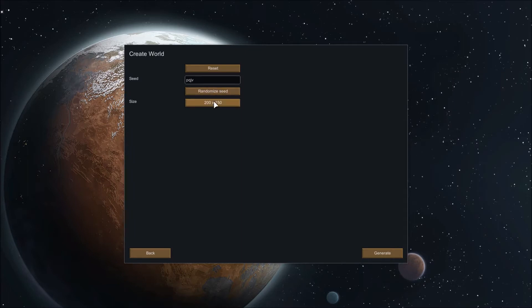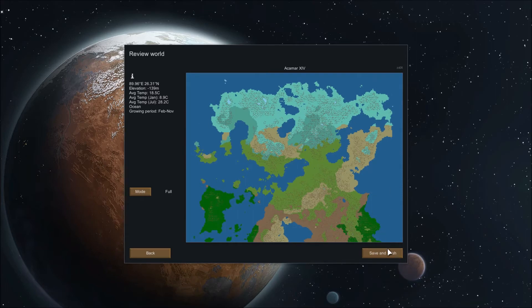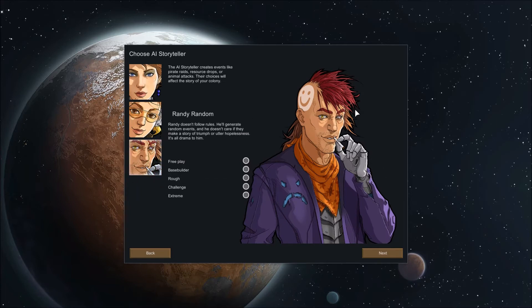Let's go ahead and create one now. Let's do a big one. Generate. Not exactly dead set on where we should go — I want a challenge but I don't want to show how much of a noob I am. See, Randy makes things interesting and your classic builds up over time. Just for the fun of it let's do Randy Random, just to see — it'll keep us on our toes. I'm going to set it just to rough... we'll do challenge.